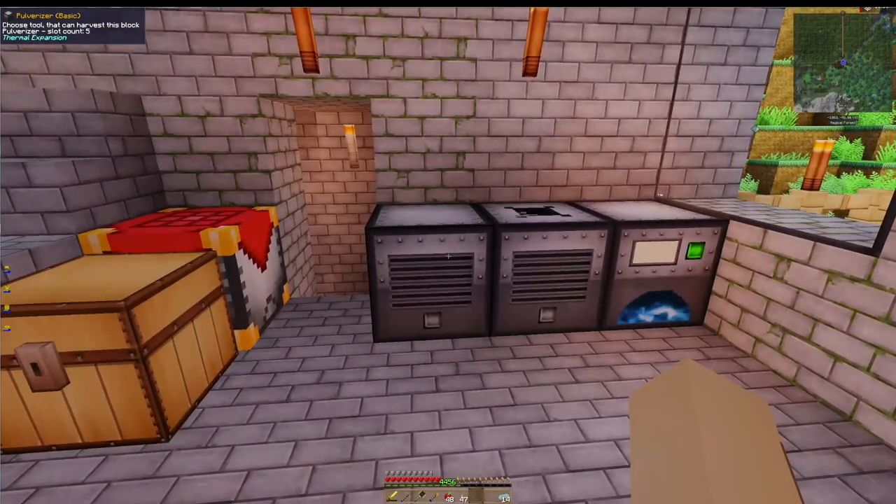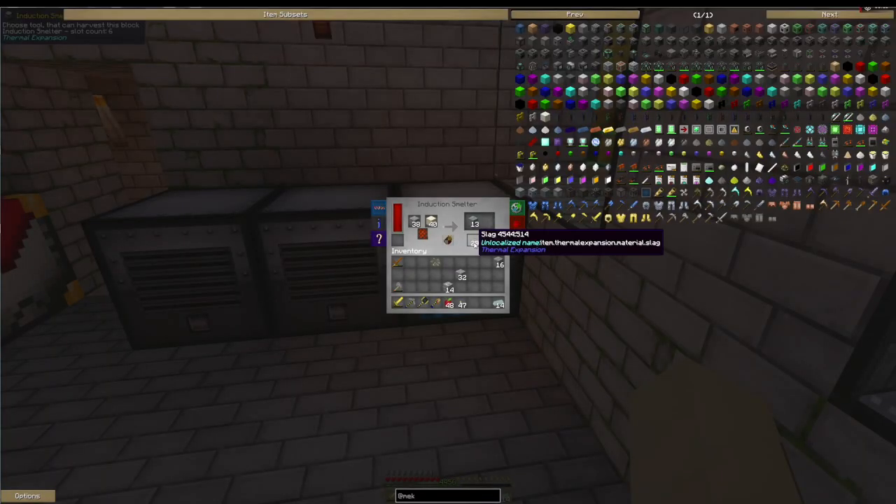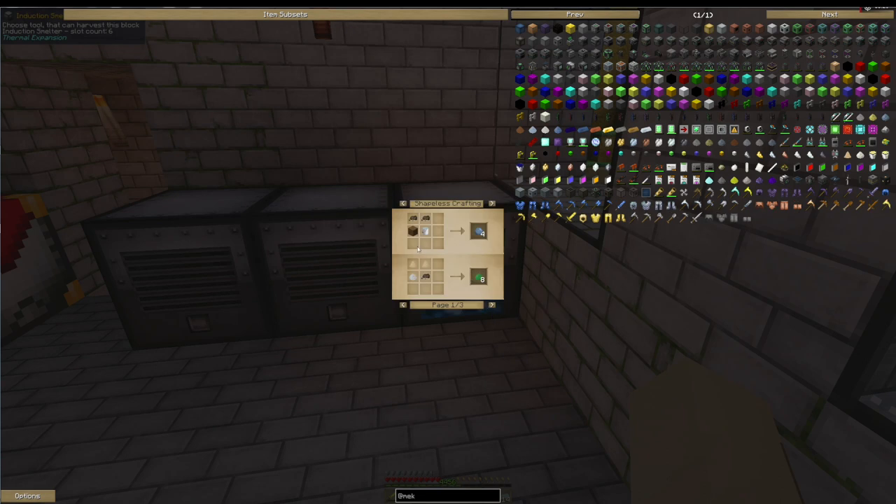I moved some equipment over here - two pulverizers, an induction smelter. I put cobblestone in the induction smelter with sand. This is a relatively new recipe. What's interesting is the slag - you can use slag with dirt and water to make clay if you're short of clay.